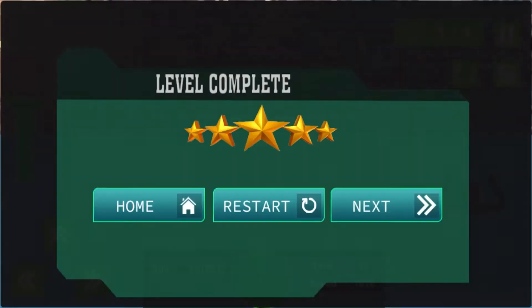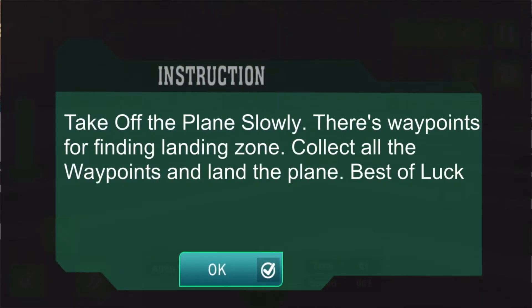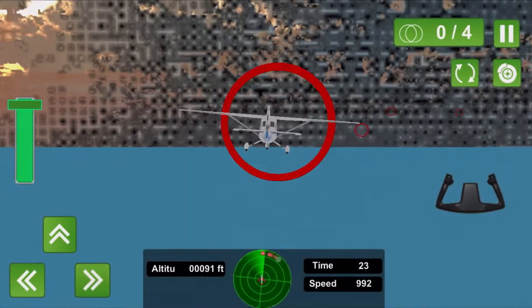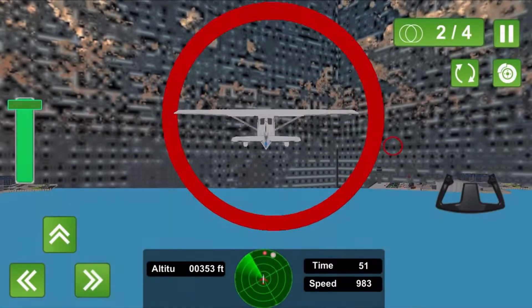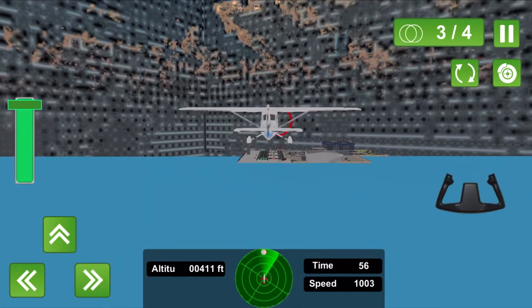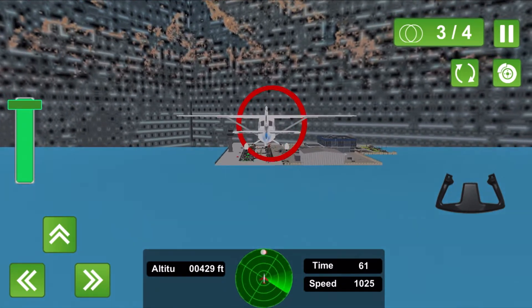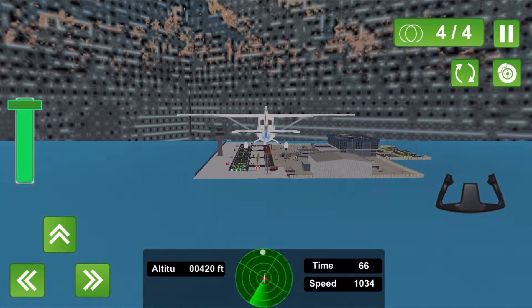Congratulations on completing your first lesson — great, that was it. One out of one. Okay, so level two: take off the plane slowly, there's waypoints for finding the landing zone, collect all the waypoints, land the plane. Best of luck. Alrighty then, here we go. Checkpoint number one, checkpoint number two — this is getting very repetitive. I think the objective of this game is literally just going to be checkpoints. You basically follow the checkpoints and then land the plane again.